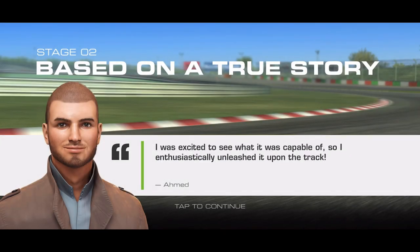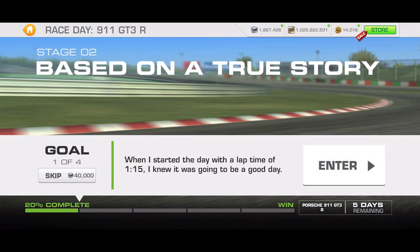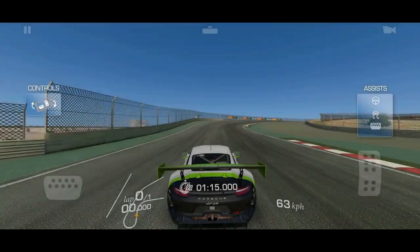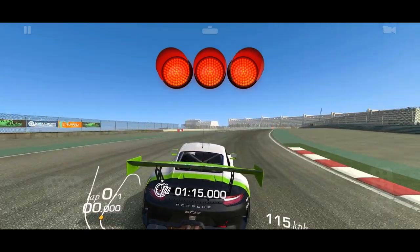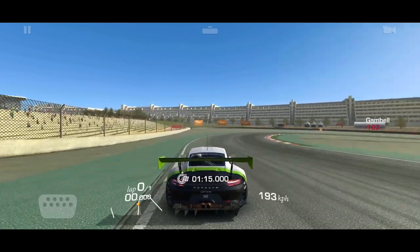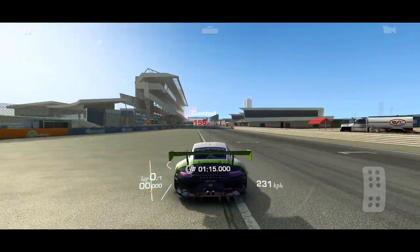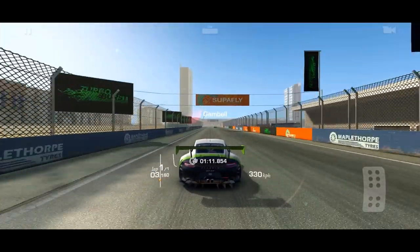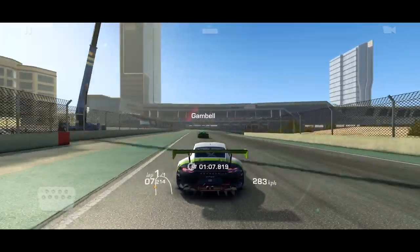Here we are at stage two of track day and we've already got a little bit of variety, which is nice to see. We're at Dubai, and in the first stage you just have to do a lap in one minute 15 seconds — should be no trouble at all. I haven't done any tests so we'll just see. I've driven this track a lot with no assists, but not quite sure with this car because it's got some deeper braking points.